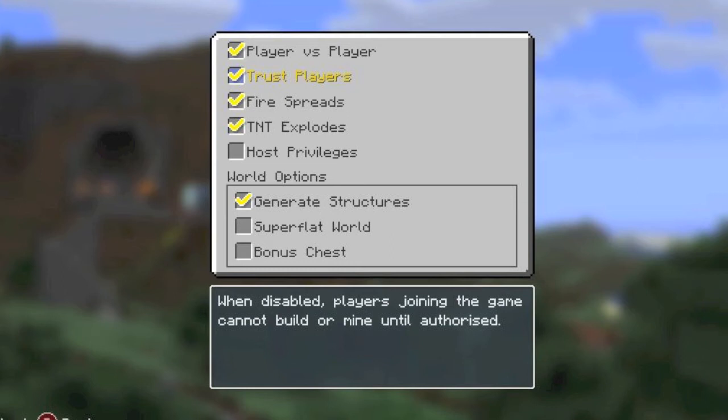Then we've got host privileges. Basically it gives the host more advantages and control over players. Basically where you can go invisible I think — so yeah, that's really cool.